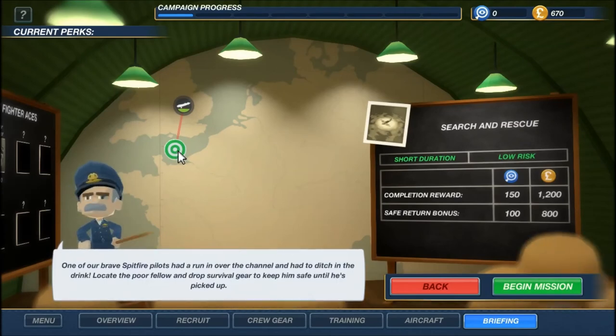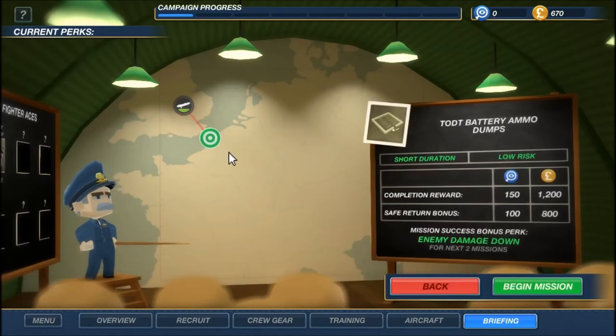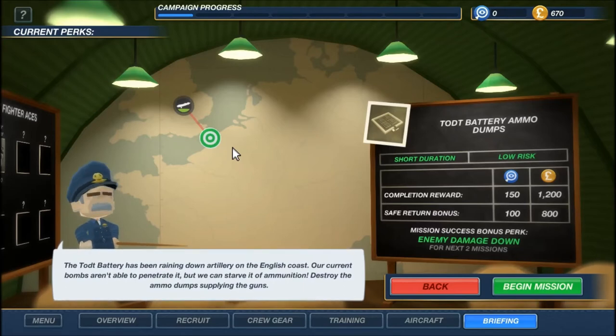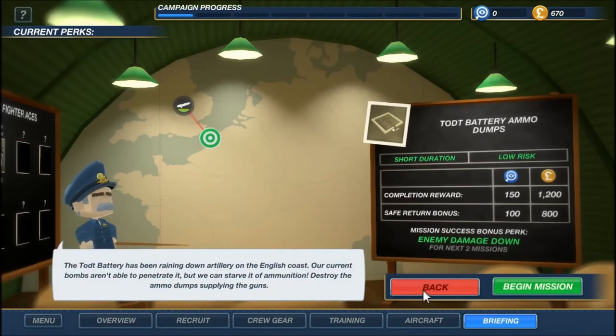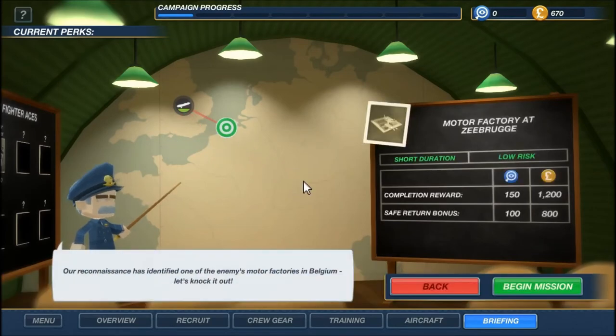Let's squeeze in one more mission. We have search and rescue for a downed fighter pilot, destroy ammo dumps supplying the guns, and knock out motor factories in Belgium. They're all low risk and paying the same, so let's do the motor factories.